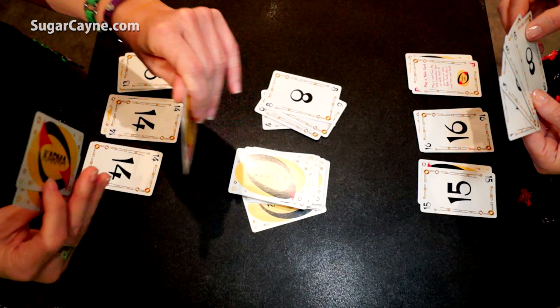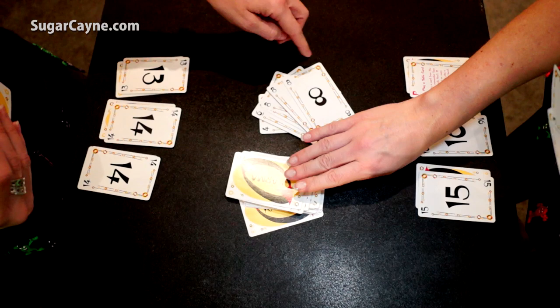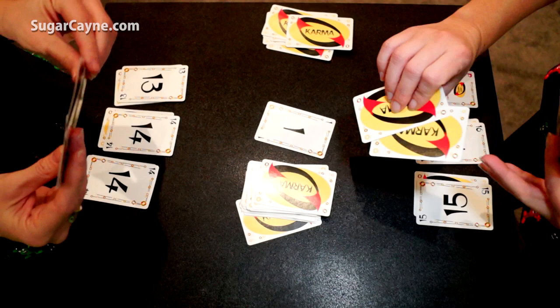Now she has played two eights so there are three in a row. Three of any card wipes the pile and she gets to play again. So she's going to take it back down to one.